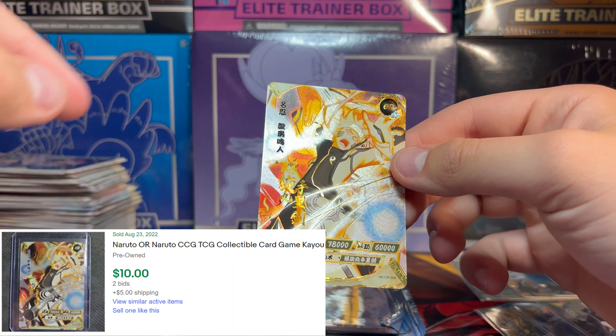Can we get something rare again? I feel like we've just been popping out these SRs recently — let's get something cool. Ten-Ten. Sakura. Sasuke. This boy. And we got an SR Kakashi there. You gotta love a cool-looking Kakashi card.